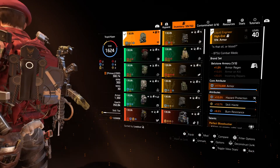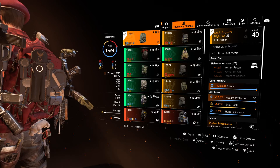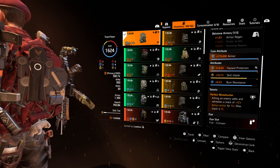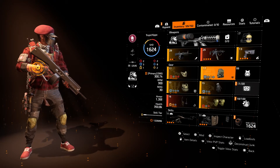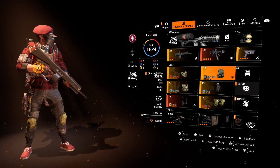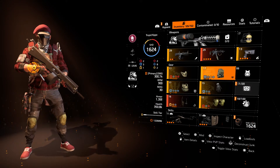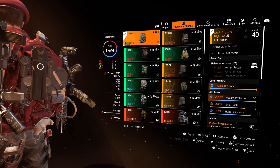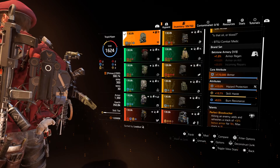On the backpack, we've got armor regeneration on a Bellstone Armory, and it's the Liquid Engineer. What this does is it has Perfect Bloodsucker — killing an enemy adds a stack that refreshes, per stack 12% bonus armor for 10 seconds, so you can get basically up to 120% of your armor. Although you're not going to see massive value out of that in PvP, in PvE you definitely will. The in-slot mod is burn resistance, just because it's another common type of status effect in the DZ. Bleed and burn are the two most common types. I also have a little bit of skill haste.